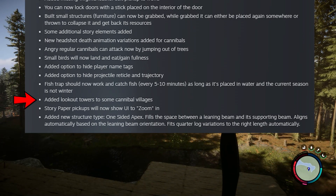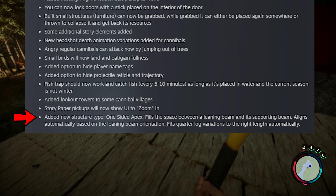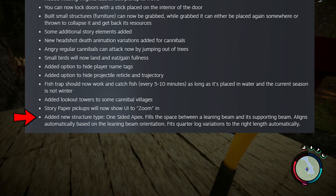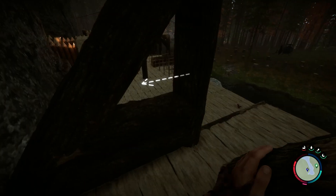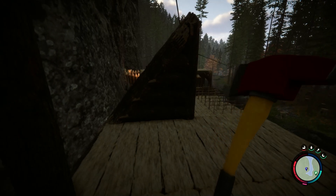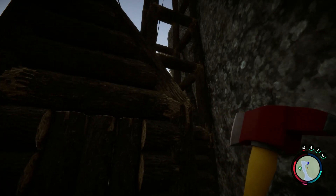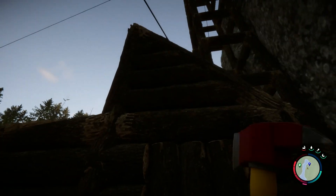Added lookout towers to some cannibal villages. Story paper pickups will now show a UI to zoom in. Also added a new structure type - the one-sided apex - which fills the space between a leaning beam and its supporting beam, aligning automatically based on leaning beam orientation. You can see it in action here: place the base log, vertical log going up, make your angle, and then set this in betwixt. Now you can do decent-looking roofs. Very nice.